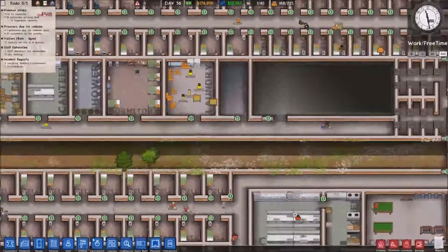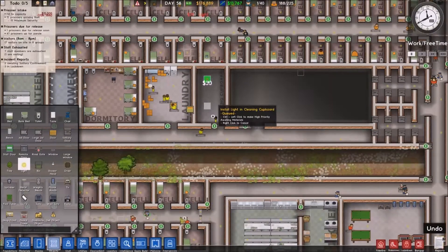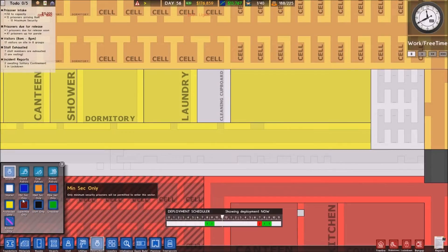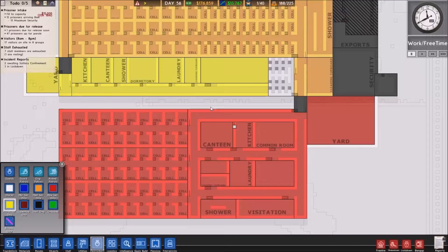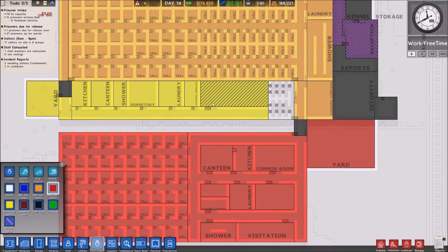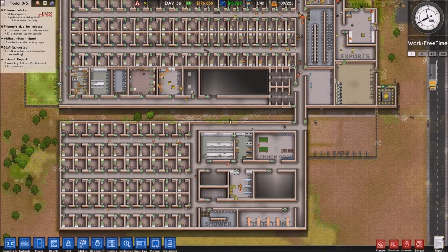So we've got the cleaning cupboard going, although I need to add some lights into that room because it is ridiculous. And I just want to check deployment - yeah, once again it's decided whatever color it wants to be. That's meant to be max security. Whenever you split a room in half or anything like that, it seems to default to shared. So just be aware of that.